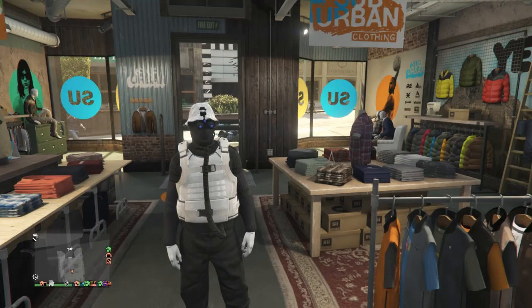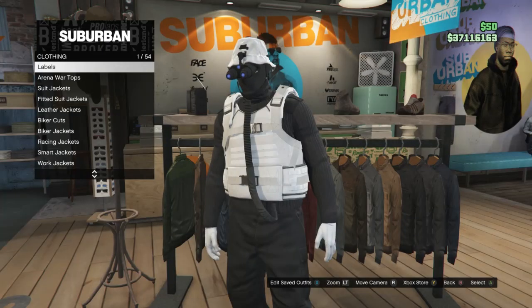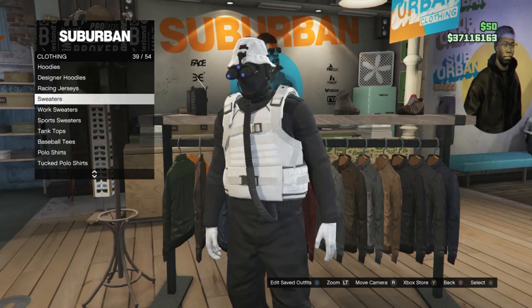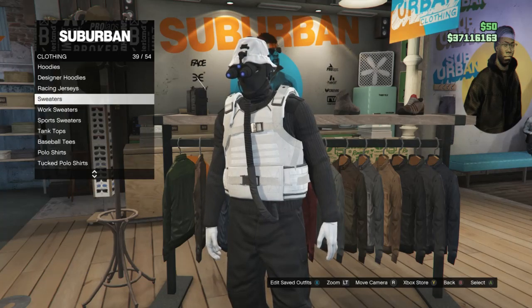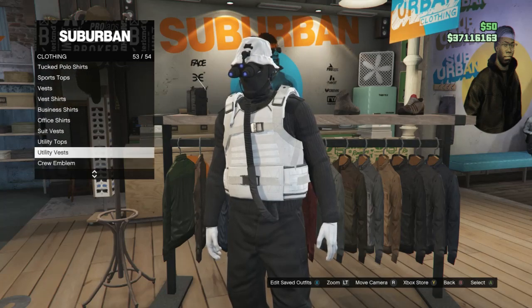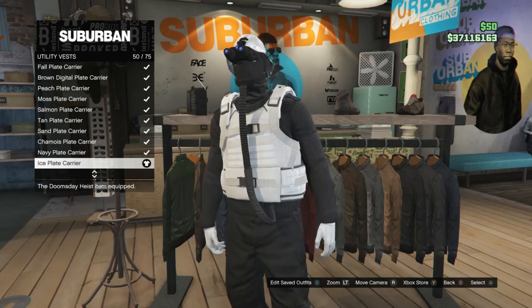When you get to the clothing store, I'll show you how to make this outfit. You should already have the black joggers. Walk over to your tops, scroll down to sweaters on slot 39, click on sweaters, and equip the black combat sweater on slot 93. After that, back out of sweaters, scroll down to utility vest on slot 53, click on utility vest, and buy and equip the ice plate carrier on slot 50.